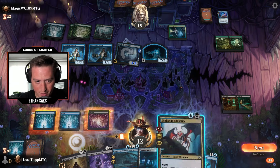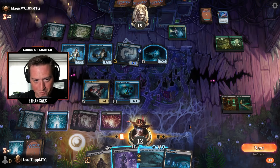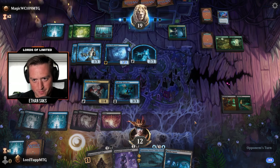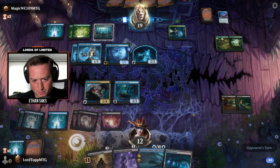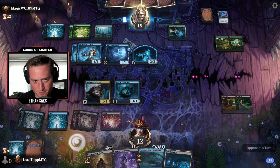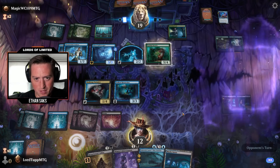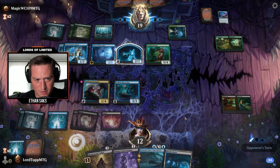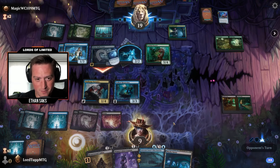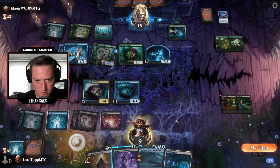I'm going to play Nuisance, Researcher, and Intervention the two-two flyer. I probably should have just done that on my turn. Bashful Beastie — when it dies, Manifest Dread. And then they can make Bashful Beastie a copy of Bashful Beastie. Wow.